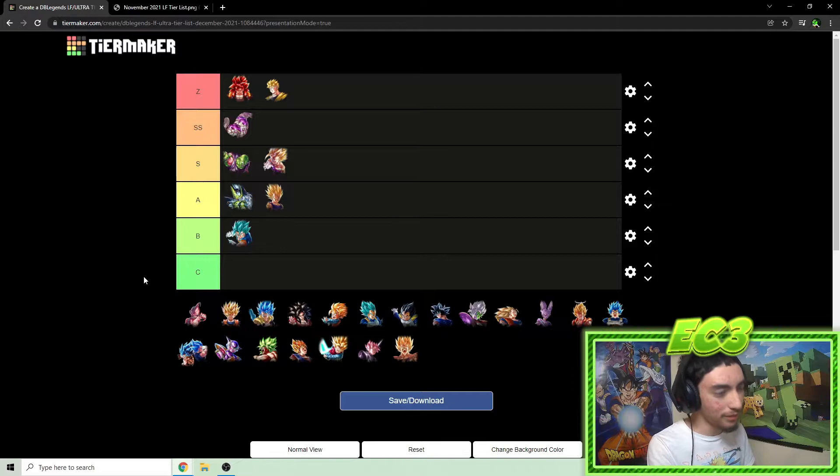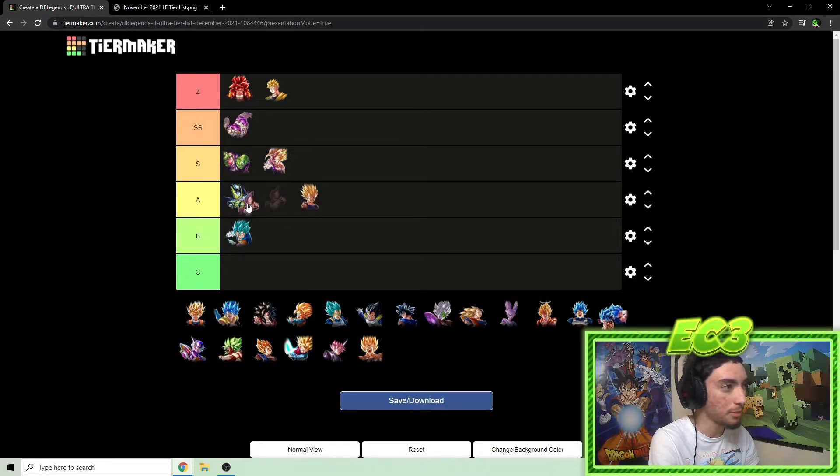Kid Buu — I honestly forget he exists because I never see anyone use him. He's still solid but I don't know how well he holds in this meta. He has that infinite vanish mechanic where he can restore his vanish a ton of times and ramp up damage. But the second he gets hit in this meta, he just dies. Regen definitely needs a new blue unit. I'm dropping Kid Buu down to A tier.